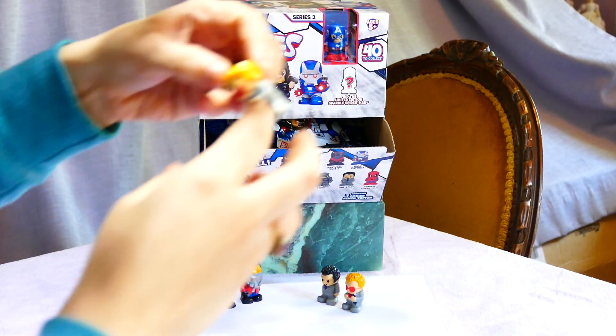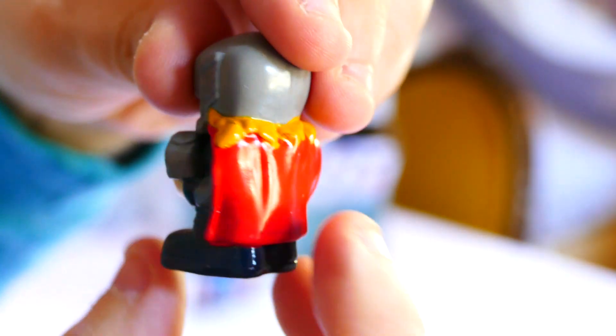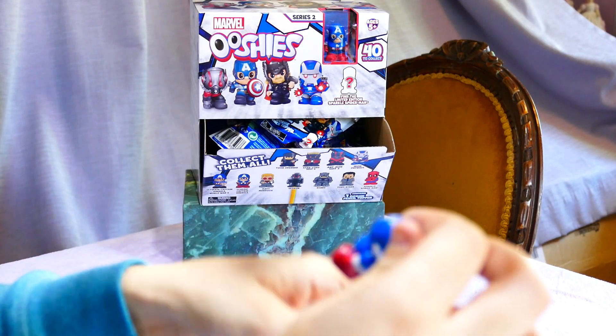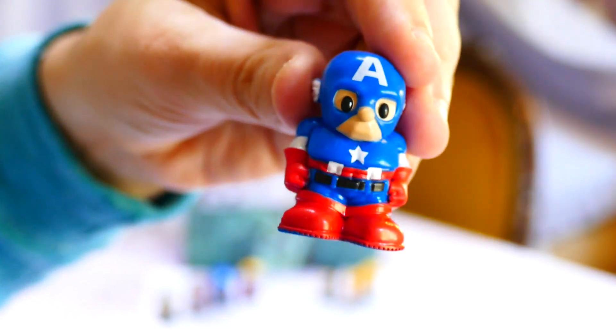Oh, we got a double-up of Matt Murdoch — I won't bring the double-ups to the camera, there's no point. Thor again, very much looking like the original one from Avengers, slightly darker colours though. He's a common. Oh, it's the other Captain America — I can see he's a common. He's very big compared to the Series One Captain America. This Captain America has been eating his hamburgers — he looks stronger!